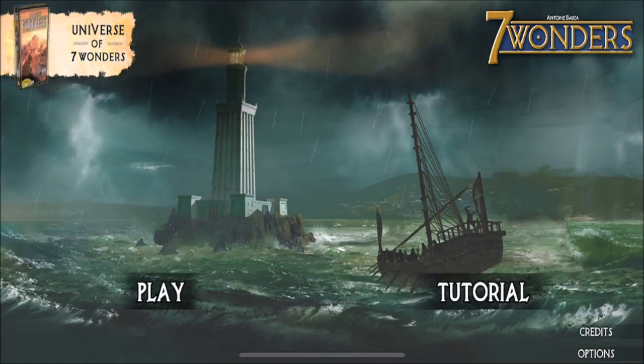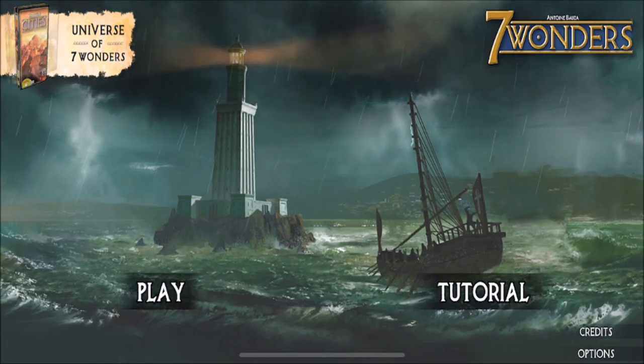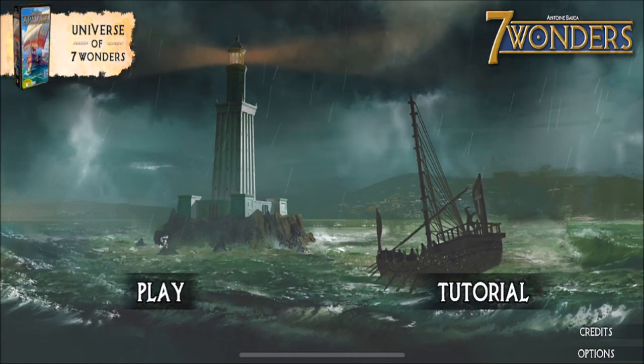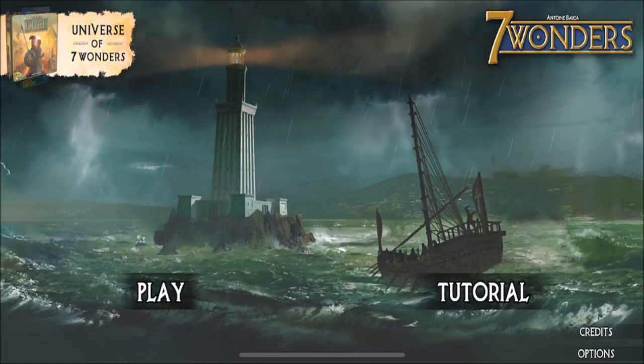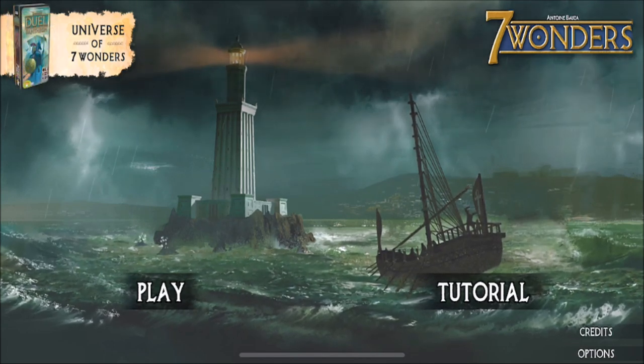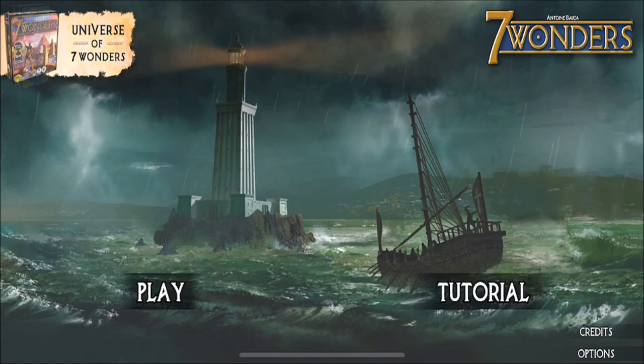I don't actually own the tabletop game. The tabletop game is roughly 50 bucks, so let's just try the digital game first — it's only five dollars — and if I like it, maybe I'll think about buying the actual game. So Seven Wonders, from my understanding, is a drafting game of sorts.